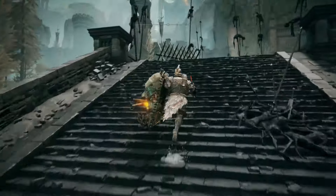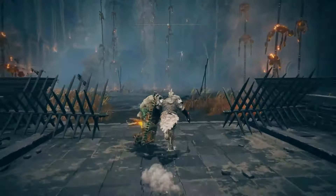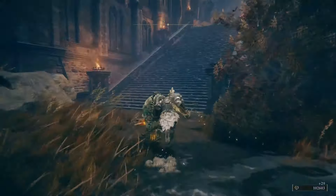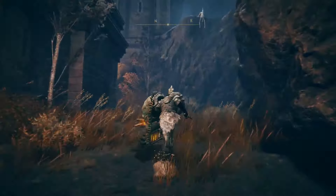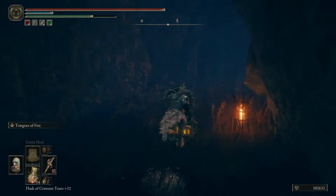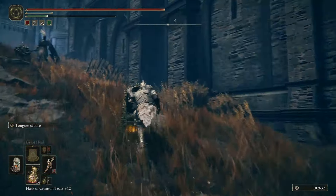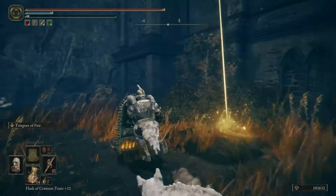From the three path cross Sight of Grace, go on the northeast path until you get to a bridge. Go across the bridge, staying to either side but not down the middle, as there's going to be a ballista firing at you. Go past the ballista and there will be a castle front Sight of Grace.